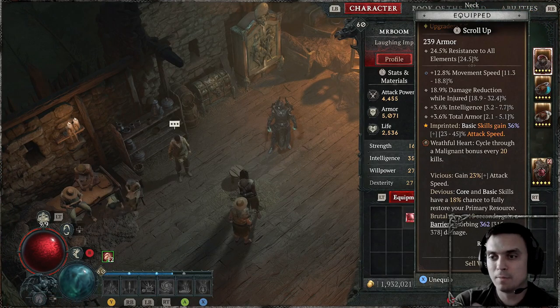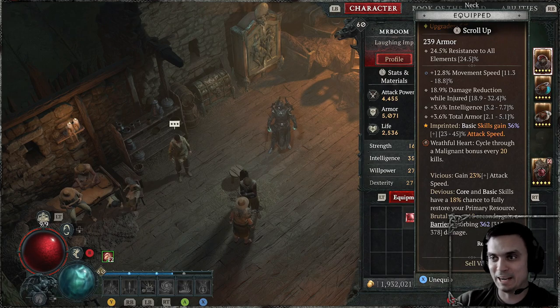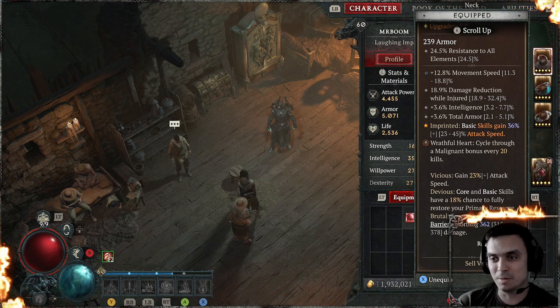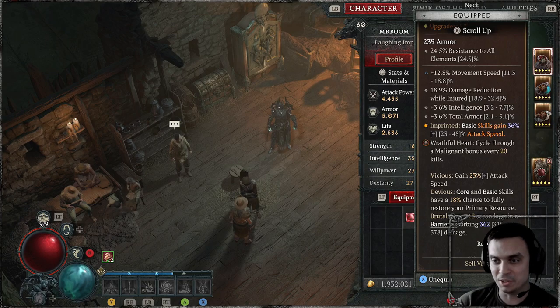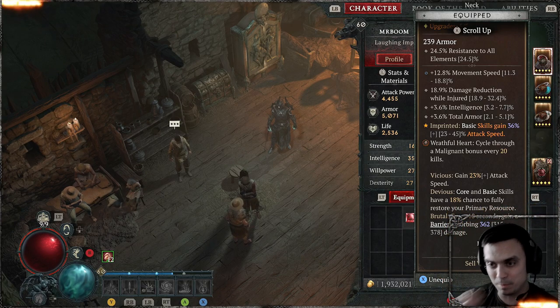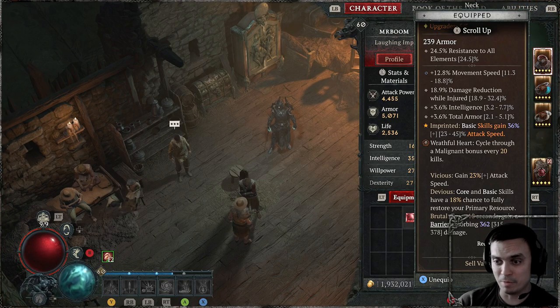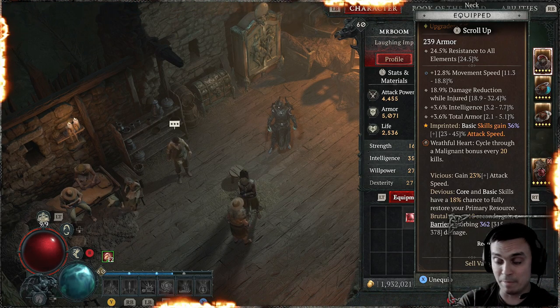Alright, let's start off with the Hearts — it's the Season 1 kind of features. I got all three Hearts. For the necklace, I'm using the Wrathful Heart: cycle through the Malignant bonuses every 20 kills. So I get either 23% attack speed, or core and basic skills have 18% chance to fully restore my primary resource, or every 18 seconds gain a barrier absorbing damage.